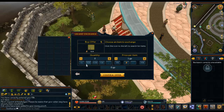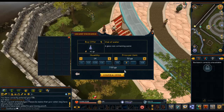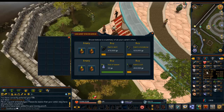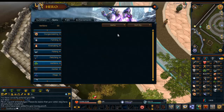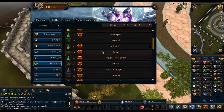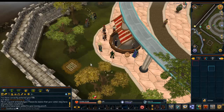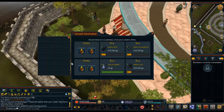So the requirements for this are really low. Just a minute, let it load. So the requirement for this is 25 Herblore. If you guys haven't already guessed it, what we're going to be doing is making Ranar potions.